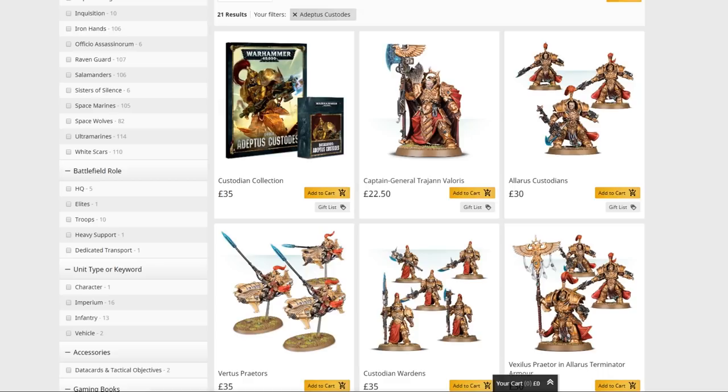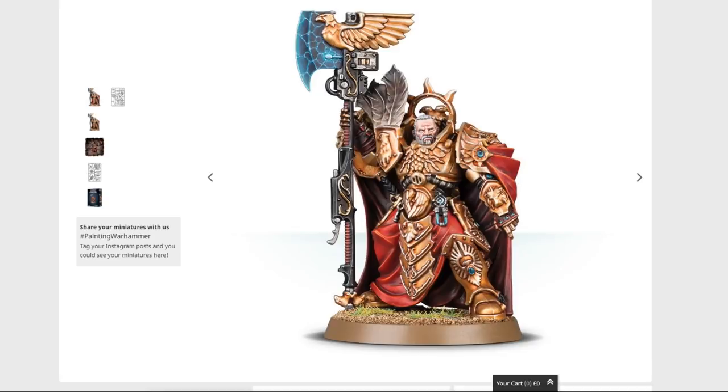Custodes are middling in terms of releases now — they've been out for a little bit — so we can go back and take a look. We're not going to go through every single kit, because multiples of these kits can be used to build multiple different things. We're going to start with Captain General Trajan Valoris, and I have to admit it's not the strongest start for me.